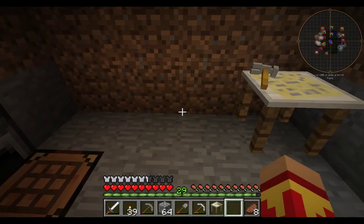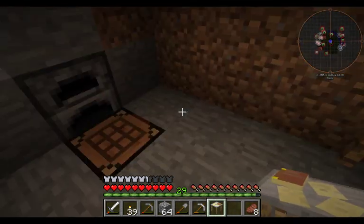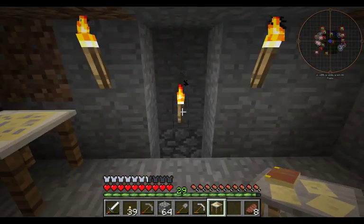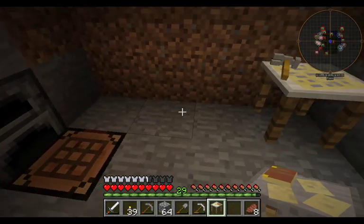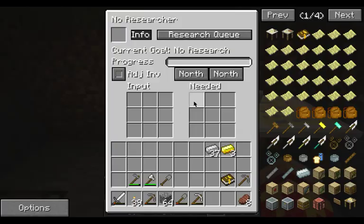Let's go ahead and put this down right next to here. The zombie's gonna die — sun's coming up. Let's just put it there, you can always move it. So to research, we open it up: no researcher, research queue, current goal — no research, progress — nothing. Just inventory.